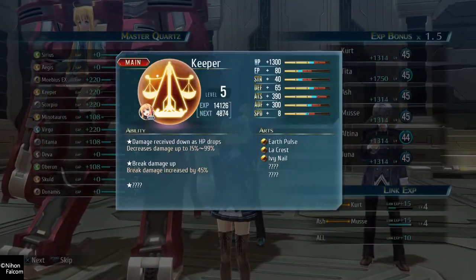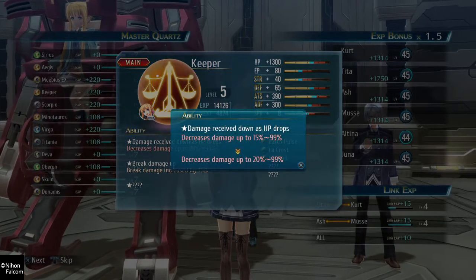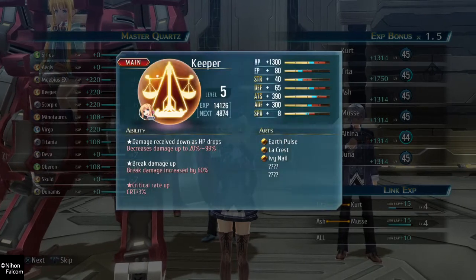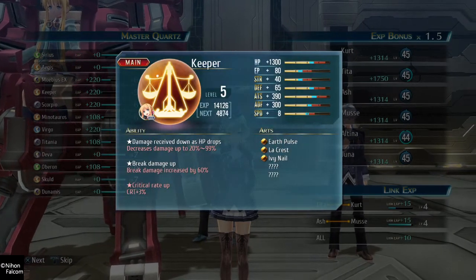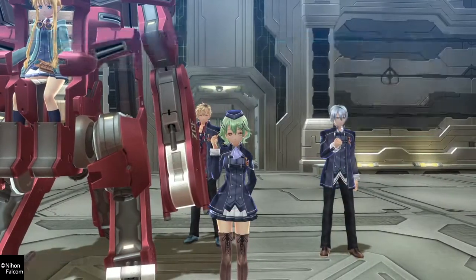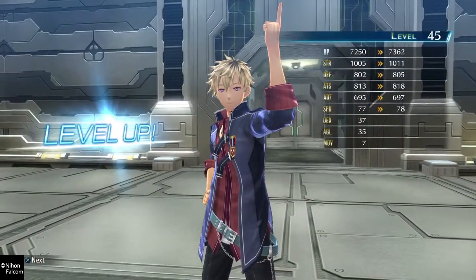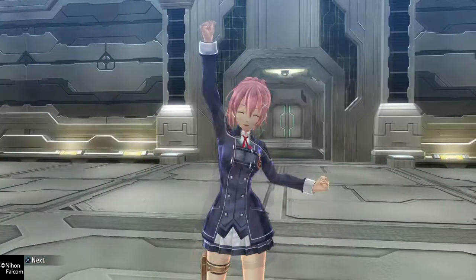Good work, everyone! Tita reached link level five. I figured giving her that as a sub — damage received down as her HP drops — would really help when she gets hit. Nice! I did it!